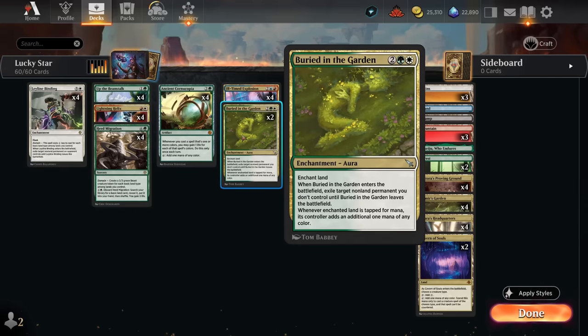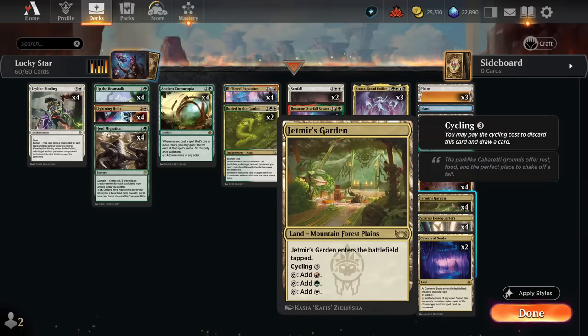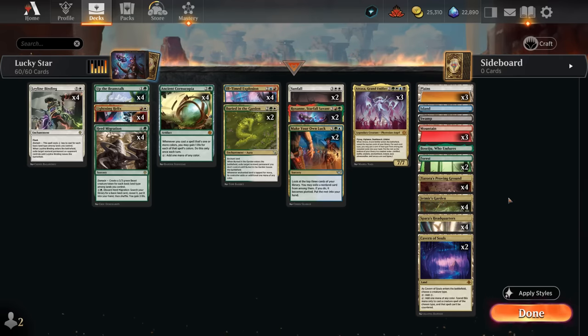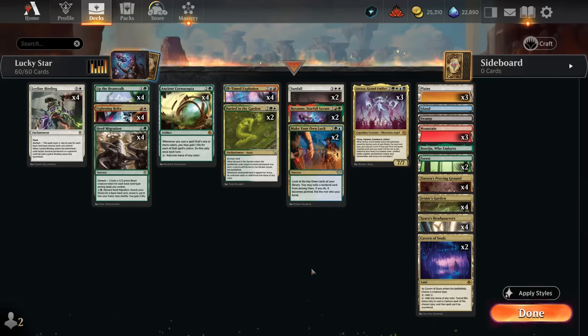Atraxa provides tons of extra card advantage, finding artifacts and enchantments like Leyline Binding. I'm also running two copies of Buried in the Garden as another removal spell — another multicolored card for Cornucopia — and it can ramp by enchanting one of our lands so it taps for additional mana. The mana base has lots of trilands to represent multiple basic land types for domain, enabling Leyline Binding and Herd Migration. Later in the game we can cycle them to avoid flooding, and we have a one-of Boseiju which can be channeled to take out a creature land or artifact or enchantment.